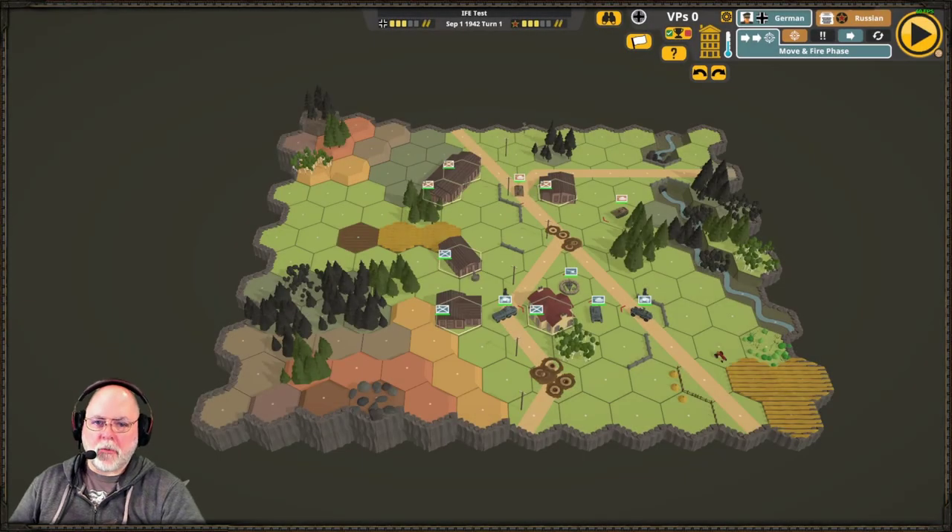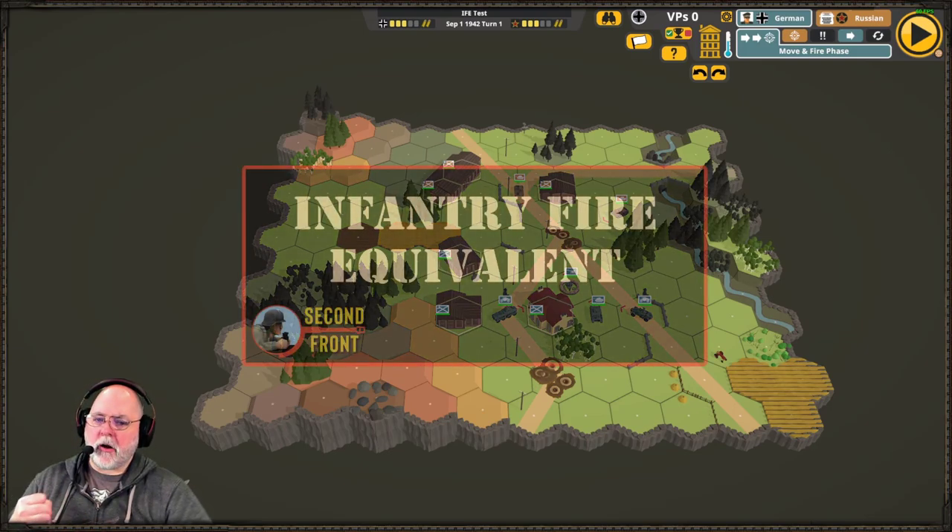Hey, this is Neil and I'm back with another Second Front and ASL video. This time I'm going to be talking about infantry fire equivalent in Second Front, hull down positioning, and unarmored targets. Let's start with infantry fire equivalent.